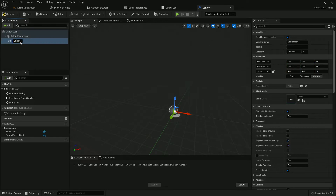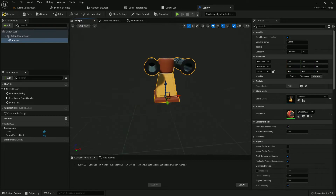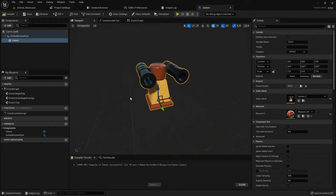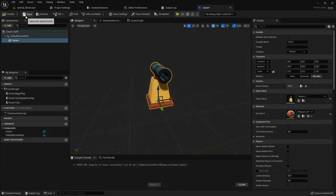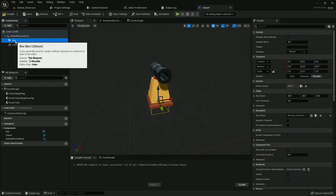On the component tab, add a Static Mesh and rename it 'Cannon'. I already have a cannon mesh — I have my own 3D asset, you can find the link in the description. But you can choose whatever asset you want. I choose this cannon mesh.